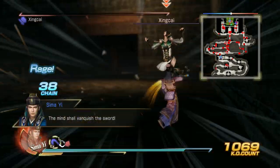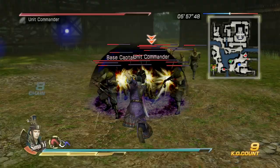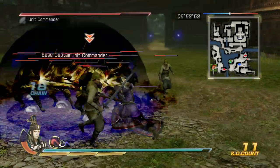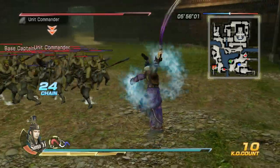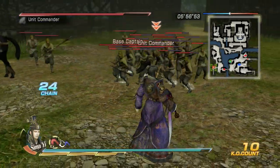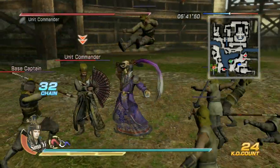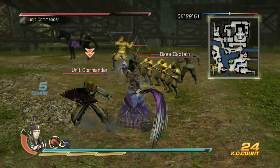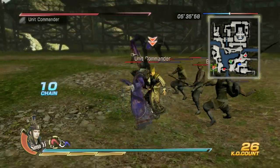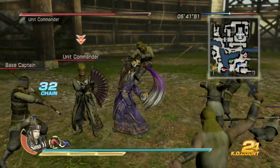Now let's get into his moveset. Charge 1 is a guard break — it has a nice radius, and on top of that it has great recovery, which makes it consistent for having applications in the middle of combos. Charge 2 is a launcher that gives you plenty of time to juggle the enemy. The consistency in large crowds is a bit off, but the fact that you can infinitely do it in combos without the enemy flipping out more than makes up for that.